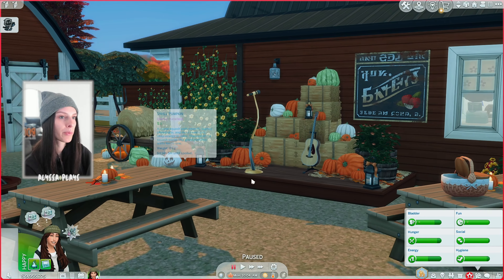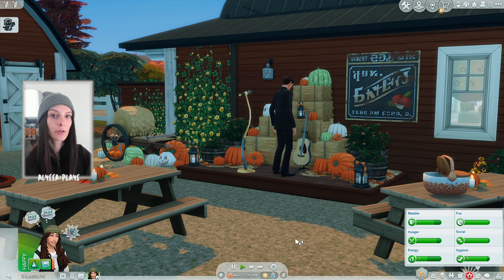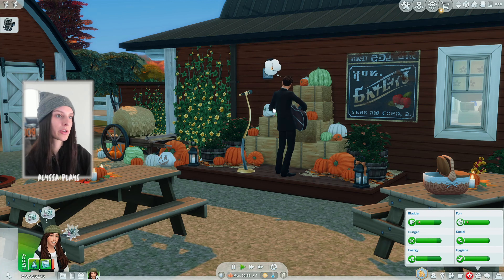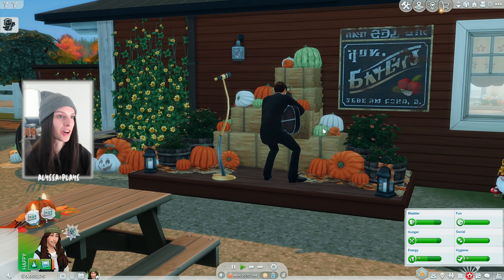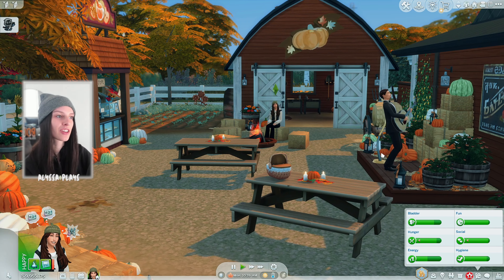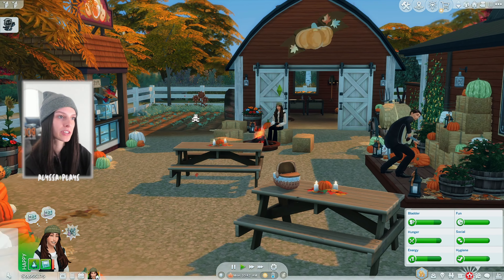This is my favorite part of the pumpkin patch — the live entertainment stage. On the stage there are some lanterns, flowers, hay bales, pumpkins, a microphone stand, and a guitar. Your sim can entertain or you can hire someone to do so. I should probably turn the guitar around so they're not always facing backwards. So there's the stage, the fire pit, the food stall, and picnic tables to sit at.